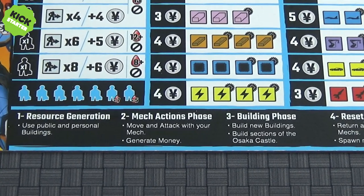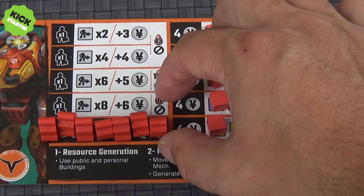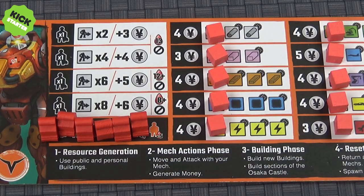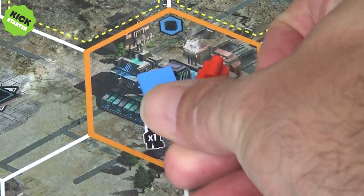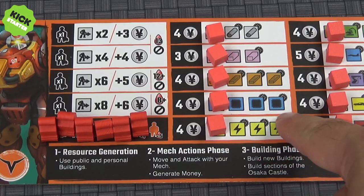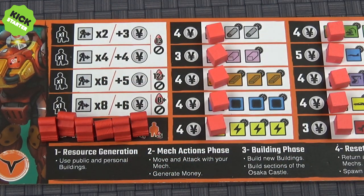The first phase is the resource generation phase. In this phase, you're going to be using the workers that you have — seven of them — to go and collect resources by placing them onto buildings. If you're the first player onto a building, you can collect that resource with just one worker and whatever the cost is marked on your resource board. You'll also collect the number of resources shown on your resource board. At the beginning you only start with one of each, but during the course of the game you're going to evolve these tracks and be able to collect more when you go to that building.